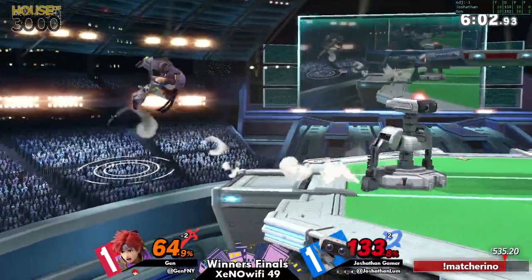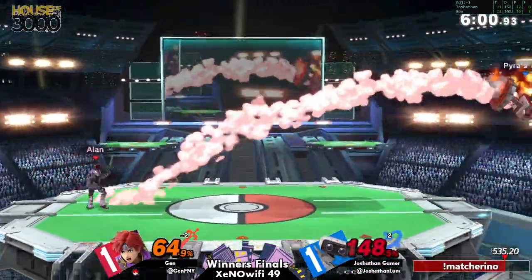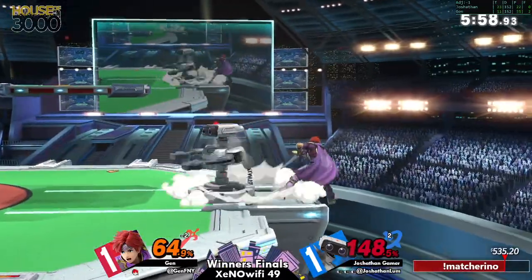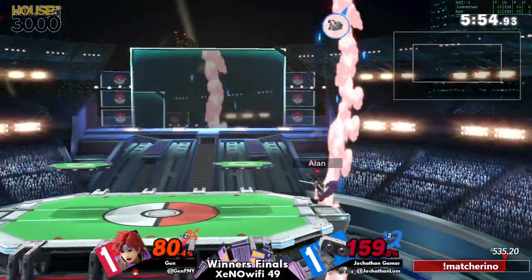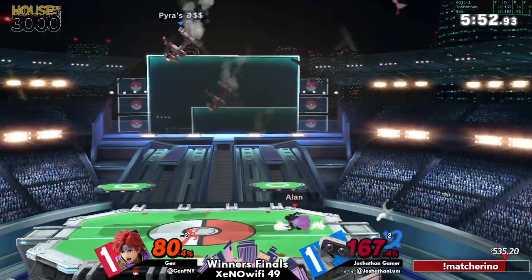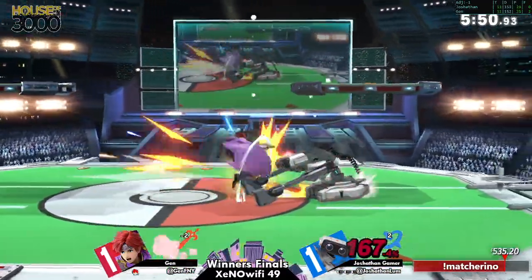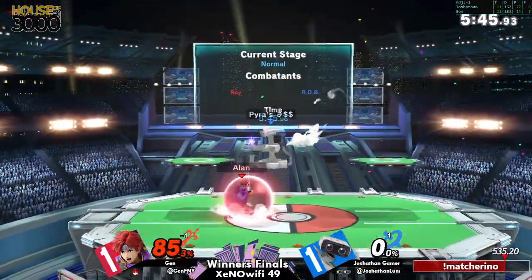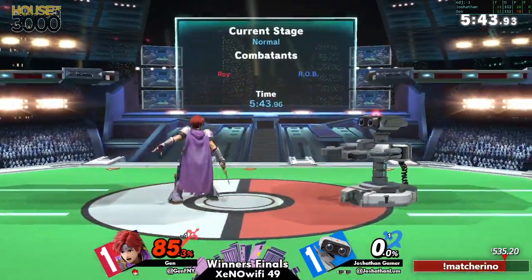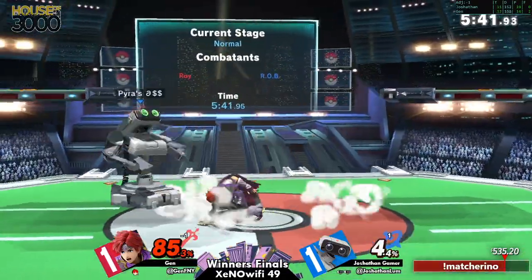Goes super low if they can. Nice counter from Jen, sends it all the way back out. Misses the forward tilt and goes right back off the stage through the rising up air. Gyro snaps are not going to get the kill for Roy. Nice little up air — spot on for Jen there for that stock.